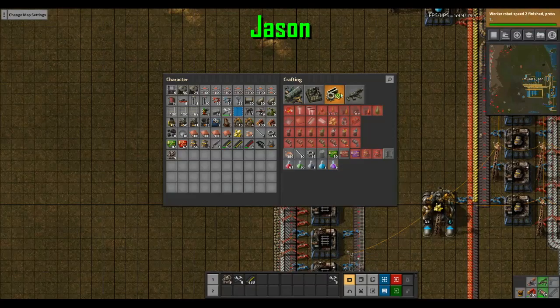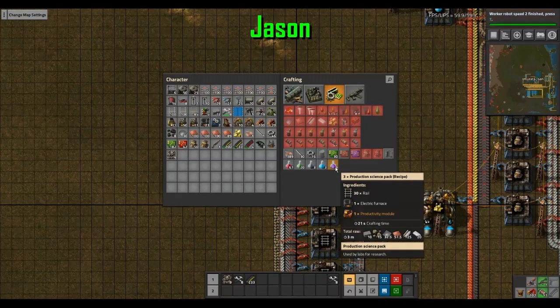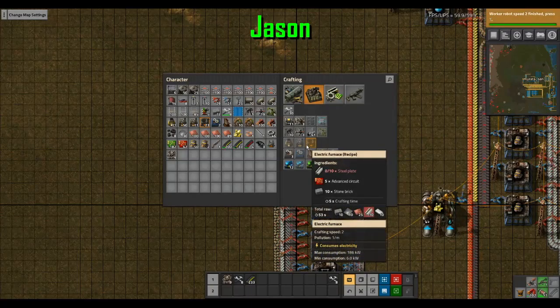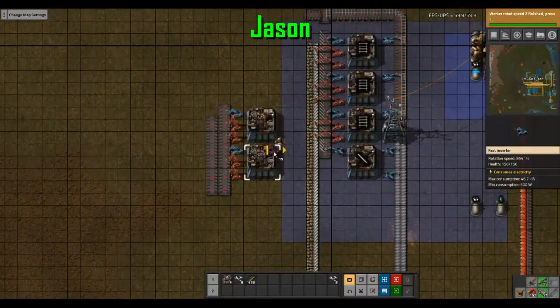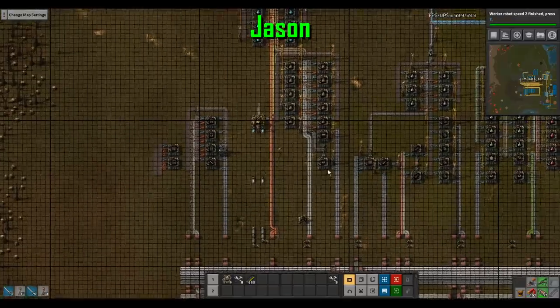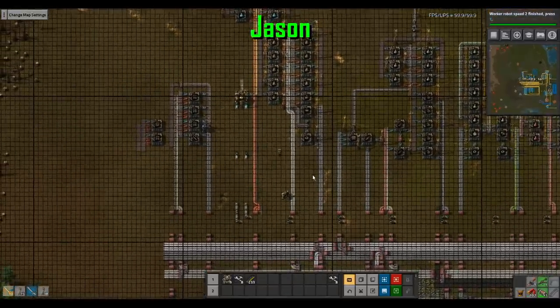And then electric furnaces: we need seven per 21 seconds, so one per three seconds. It makes one per five seconds, so we need two. And it can pull everything off the bus.